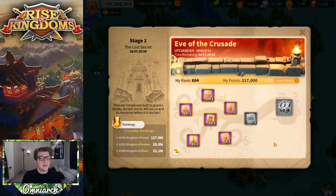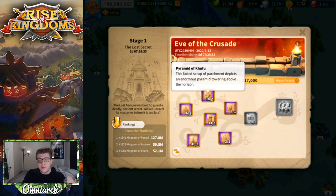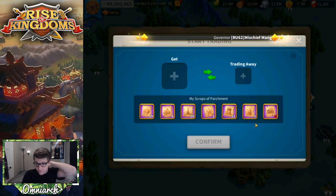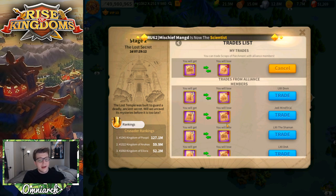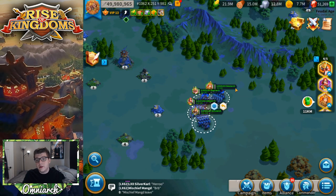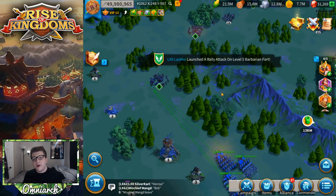A new feature for this event is that you can now trade pages with your alliance members. This is crucial for maximizing the number of Kingdom Supply Chests you get. For example, I have 19 of the Pyramid of Khufu but I'm missing the Temple of Artemis — so I can initiate a trade with my alliance to exchange the ones I have for the ones I need. Right now a lot of people in my alliance are missing the Temple of Artemis, which is frustrating, but trading really helps everyone maximize their rewards.